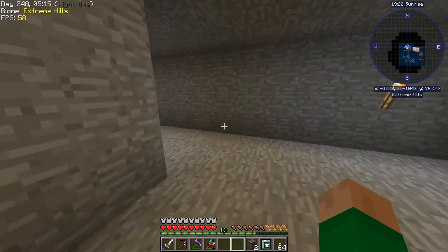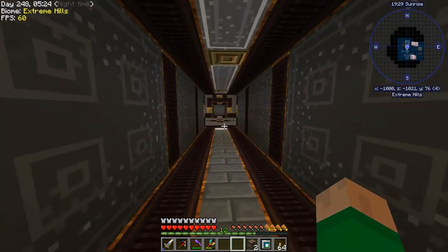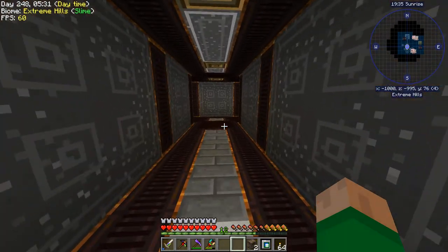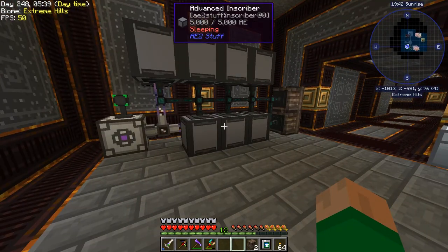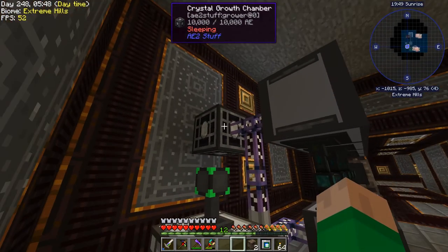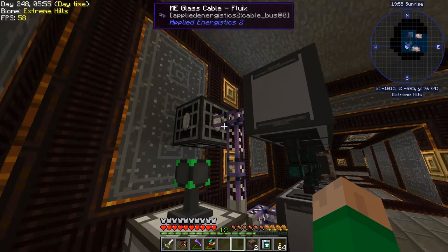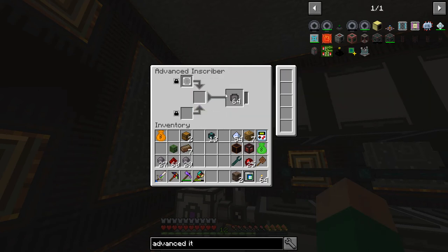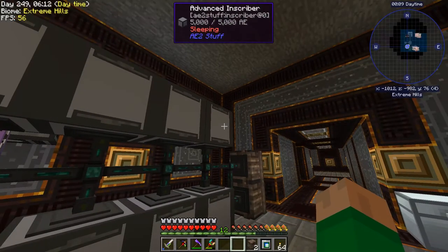The next thing I want to do is hop over to where I set up an AE2 automation system and put the final touches on it today. This should look familiar — it's pretty similar to the layout from last episode. We've got an energy acceptor, a crystal growth chamber just sitting there for now, and then the advanced inscribers I said I was going to make. We've got the silicon press printing silicon, the inscriber press printing circuits, and they're all doing their thing.